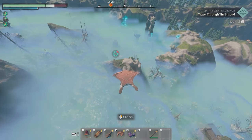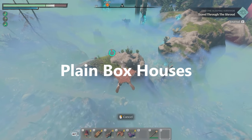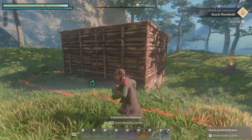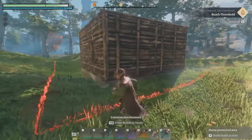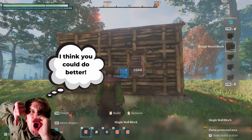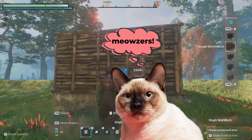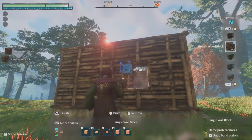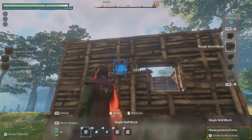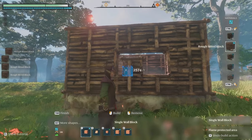One of the coolest things about Enshrouded's voxel-based building mechanics is that starting with a plain box house actually makes perfect sense. Box houses are very common in survival games, and they are often poo-pooed as subpar or basic. But in this game, boxy shapes and basic designs really are a fundamental jumping-off point, and it makes perfect sense to start with something plain and basic.